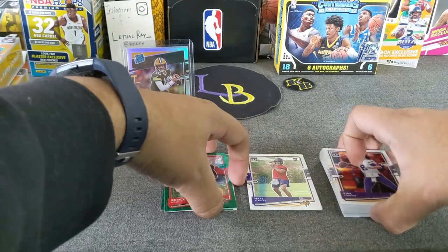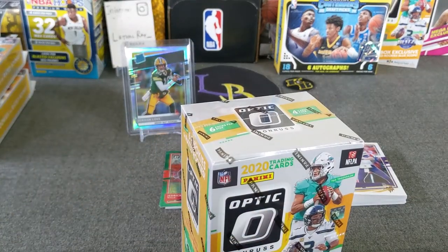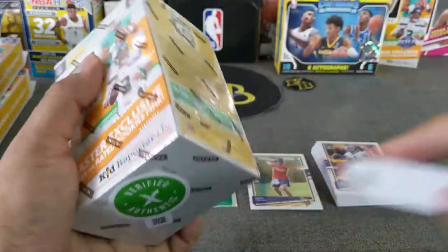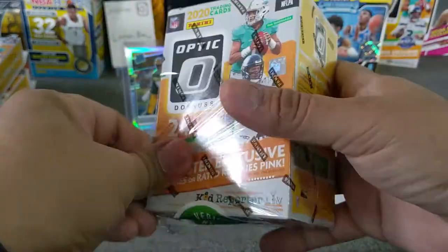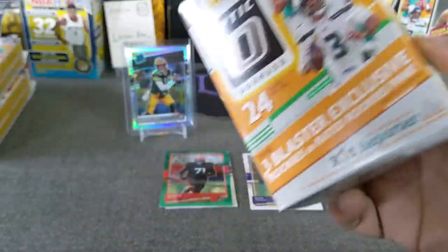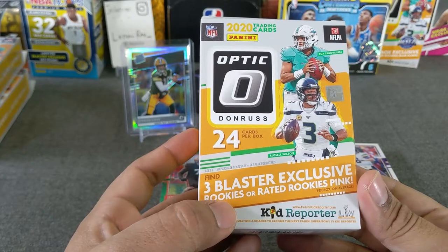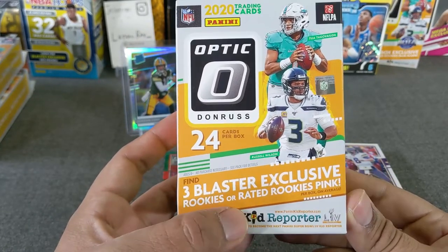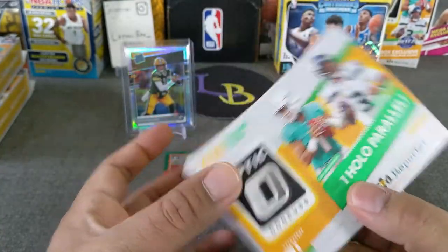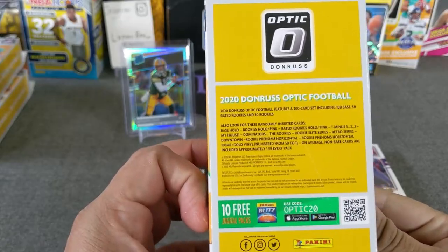Let's hope that the blaster treats us better. Come on — where are you, Herbie? Where are you, Burrito? This one here is one I got from StockX. We're looking for three blaster exclusive rookies — rated rookie pink. And I think one or two hollows. It says one hollow, but I think you get more than one.